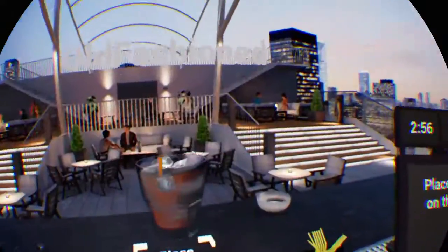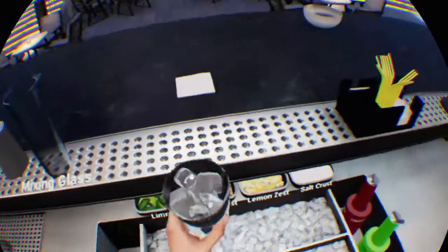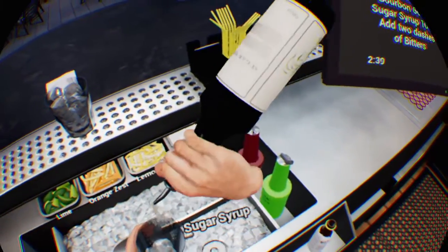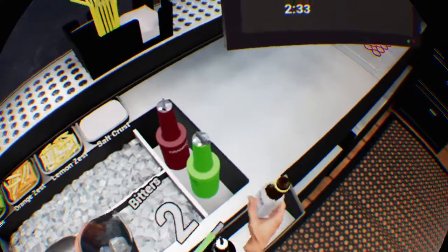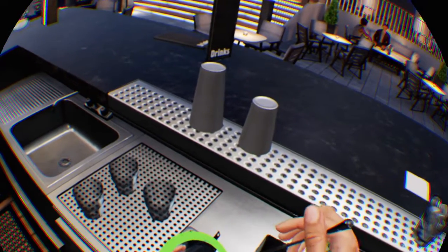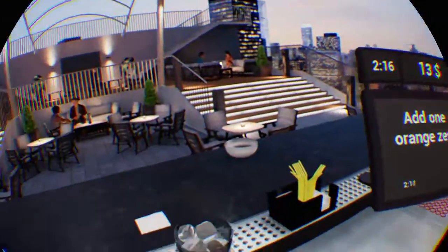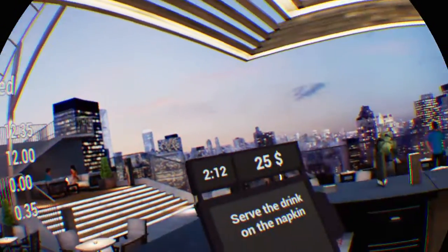Place a napkin on the bar top — I put a whole thing of ice in there. Take a whisky glass and fill it with ice cubes. Take the mixing glass and fill it with ice cubes. Pour all the ingredients: Bourbon 60 millilitres, Sugar syrup 10 millilitres. Add two dashes of bitters. Place the bar spoon in the mixing glass and stir the drink. Put the strainer and strain the drink into the whisky glass. I put a full thing of ice in there. Add one orange zest. Serve the drink on the napkin. OK, that's good.